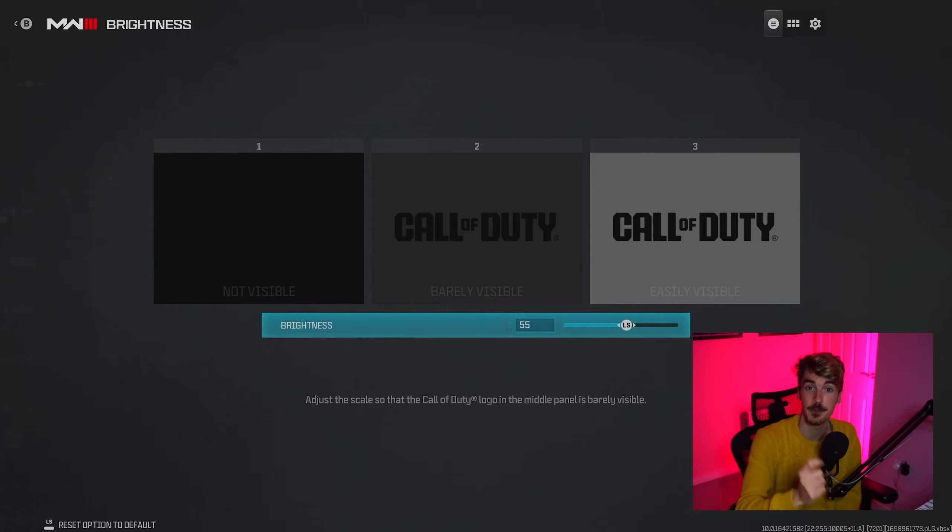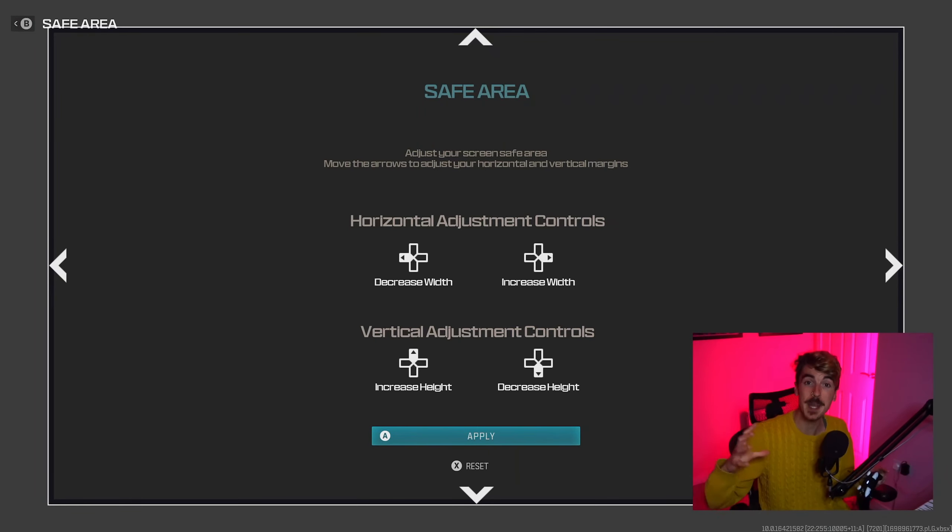For camera movements, put this on 'Least' — which is still 50 in Modern Warfare 3. With the screen shaking less, it increases our chances of seeing enemies or equipment on the ground. For inverted flashbang, I recommend switching this on, though it is personal preference. With the fade going to black instead of super bright, you can actually end up seeing again properly maybe a millisecond quicker.